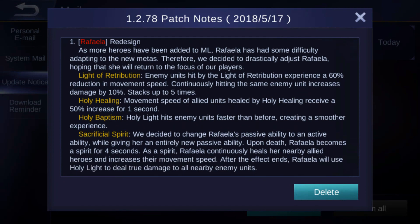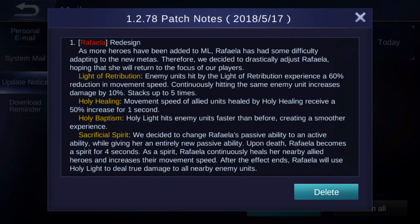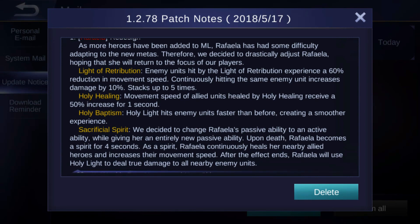I'm not sure if it's better, but why they did it is because of the new meta heroes — Raffaella was not really an opponent against those heroes. What they have done with the first skill: enemy units hit by the lightning of retribution experience a 60% reduction in movement speed, and hitting the same enemy units increases damage by 10%, stacking up to five times.